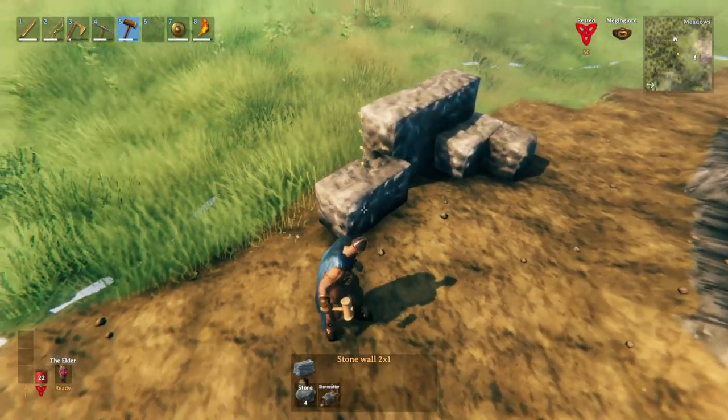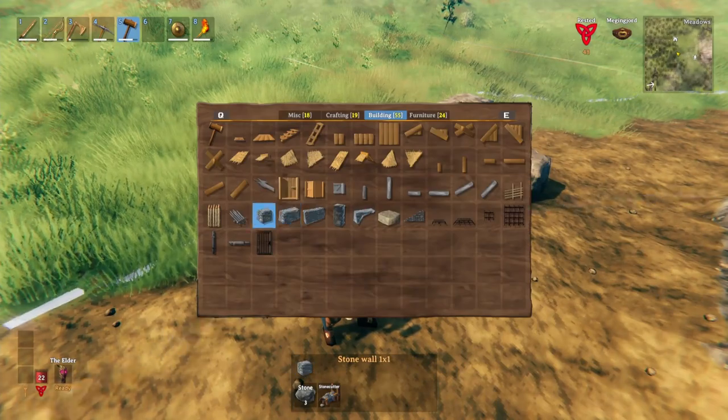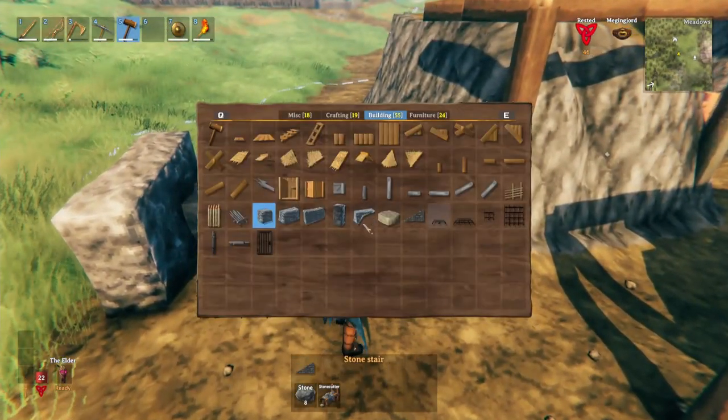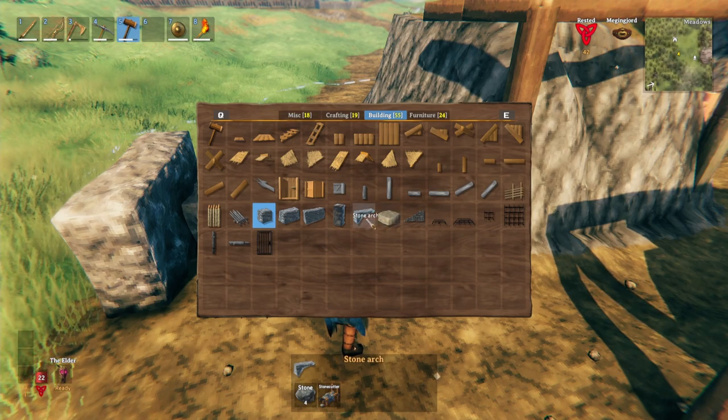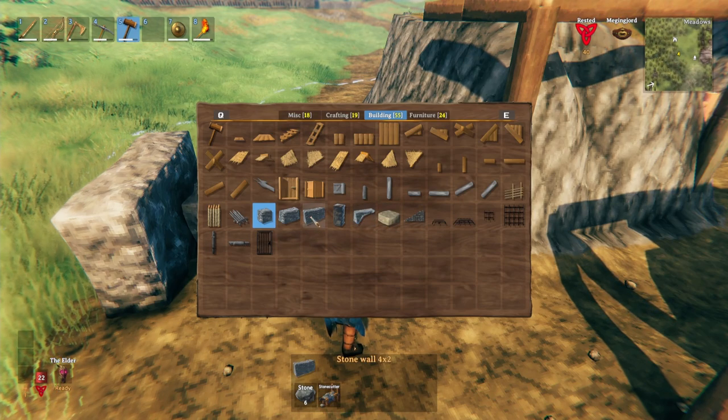There are no thinner bits — we've got stairs, stone floor, and also a stone arch, which is what I want to put in.